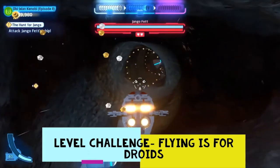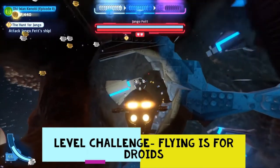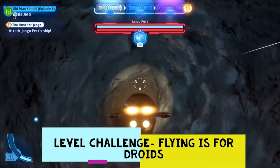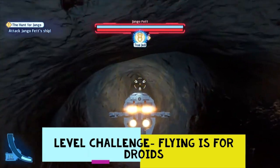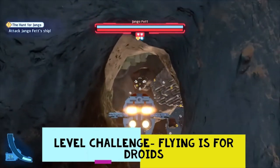Now we're going to take on the level challenge Flying is for Droids. You just have to get through this entire asteroid without crashing into it. My advice is to just take it super slow. Of course you're playing the Slave One, which probably isn't the best tool because it's kind of very elongated — I probably should have chosen an X-Wing or something like that — but it is what it is. Just take it slowly and you should be able to get it done, no problem.